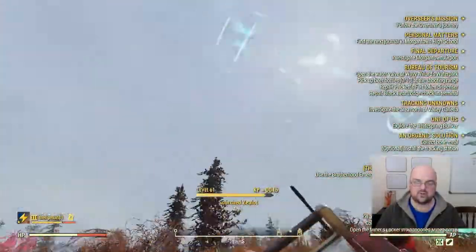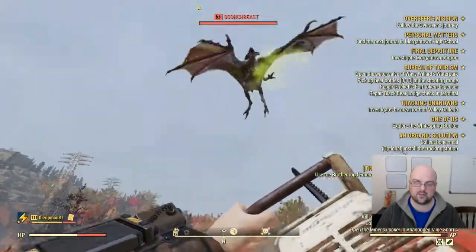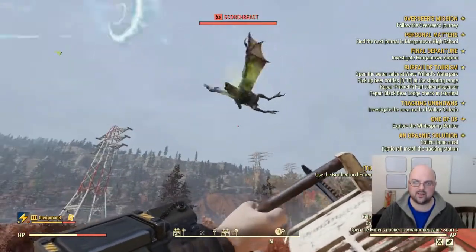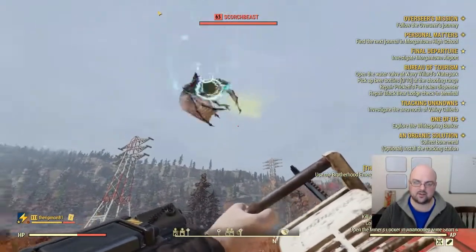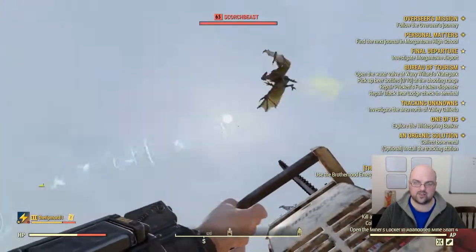I have a friend with me who's helping me because we usually travel together on the weekends, but he's not going to be doing any damage. We're going to be kiting this guy around until we can get him to land, unless he glitches out and starts the infinite shots trick, and then when he lands I'm going to run in and just murder him with the chainsaw.